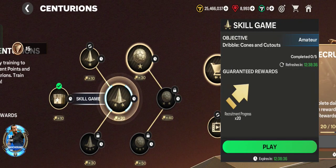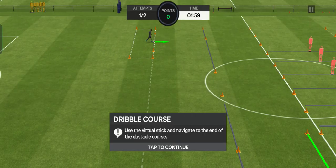To practice dribble counts and cutouts, just tap the play button. In this dribble count and cutouts mode, you can practice the dribble course using your virtual stick to navigate to the end of the obstacle course. You have two attempts — if you fail, you can try again one more time. There is also a two-minute time limit.